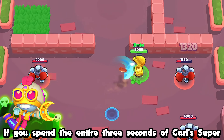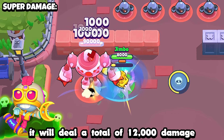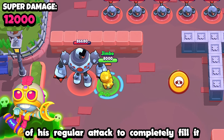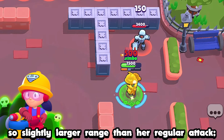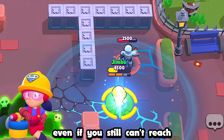If you spend the entire three seconds of Carl's super in contact with an enemy, it will deal a total of 12,000 damage and charge his super enough that it will only take one contact of his regular attack to completely fill it back up. Jackie's Counter Crush has an ever so slightly larger range than her regular attack, which allows you to damage enemies a very slight bit even if you still can't reach them with your real attack.